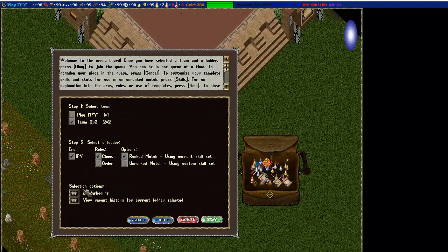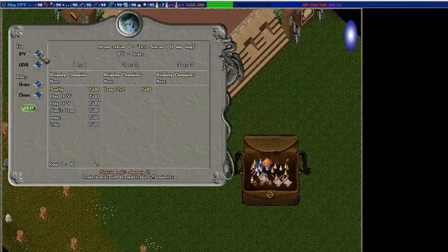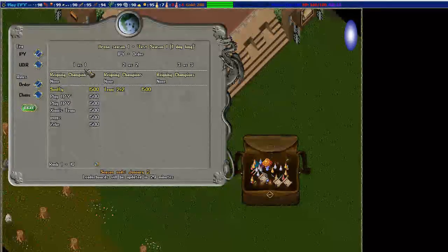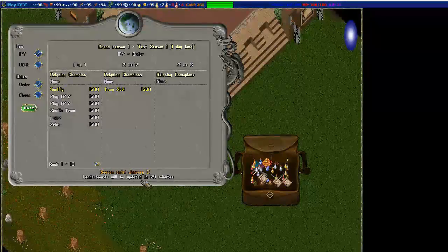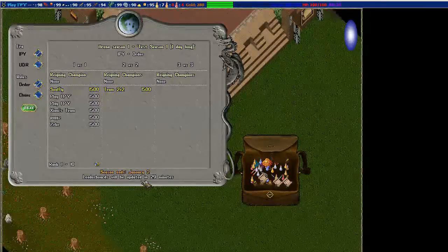To check out how you're doing, go to the leaderboard - make sure you select whichever format you're fighting in most commonly if you want to see yourself. It will break it down into 1v1s, 2v2s, and 3v3s. There are going to be seasons so someone can't just camp at the top when they haven't played in a year - it's always going to reflect who's actively playing.